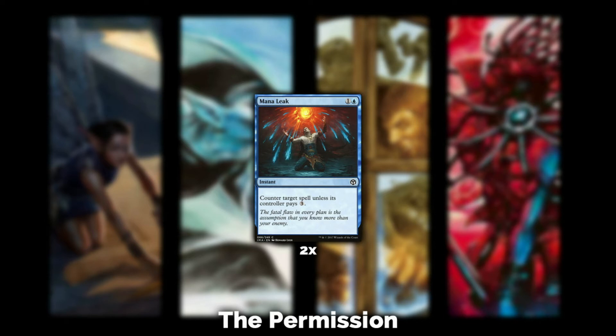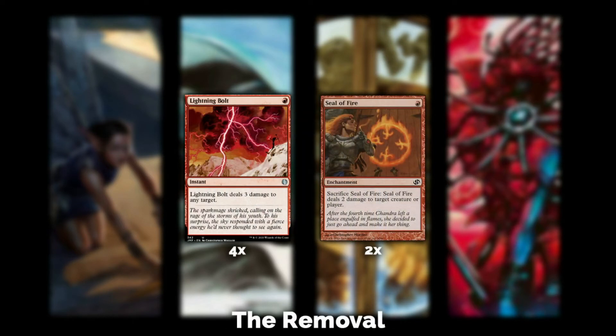That does it for creatures. Let's move on to permission. I don't have much here — I run two Mana Leak. I think it's just enough for this deck. You're not really playing a huge control game, but having two Mana Leaks can be useful, and you have more permission as a backup in your sideboard. Mana Leak sets the basis for your permission package, and your opponents often don't expect it when they see the type of cards you're playing — a nice little surprise.